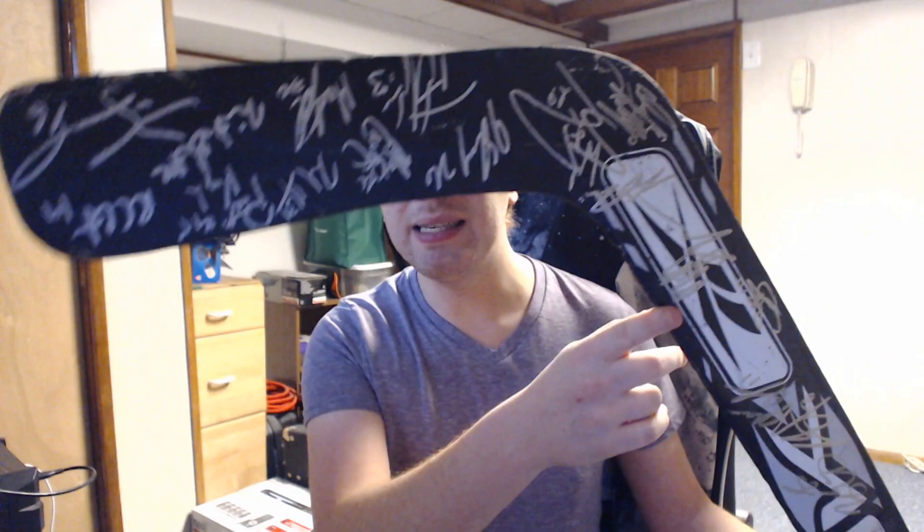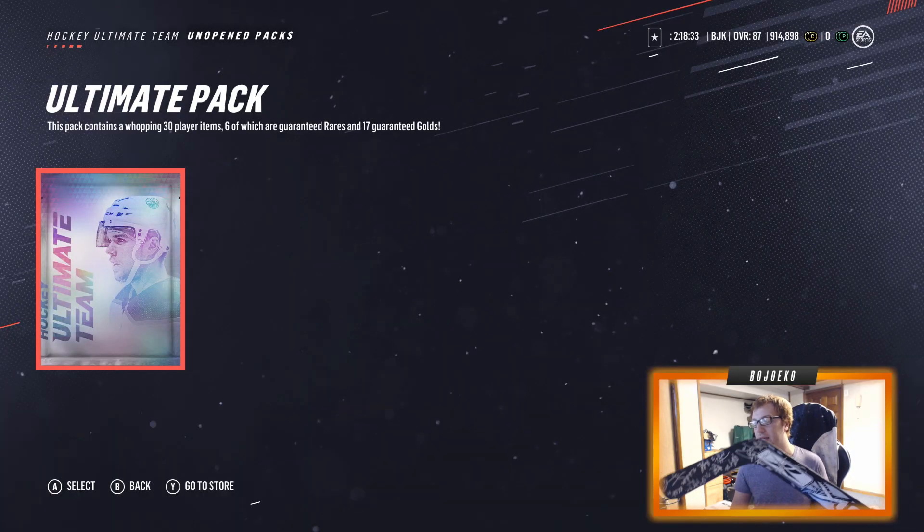It's a game-used goaltender stick signed by every single member of the 2004-2005 Philadelphia/Lehigh Valley Phantoms — Mike Richards and Jeff Carter's signatures are on there somewhere. I only had to beat up a couple of 10-year-olds to get this stick, but that's for another time. Now I'm going to try my best to hit the A button with this enormous stick — here we go, come on, hit the A button!